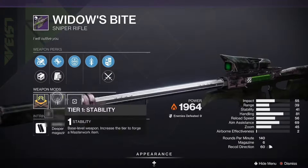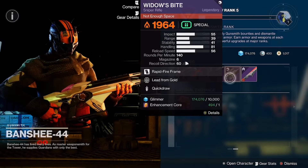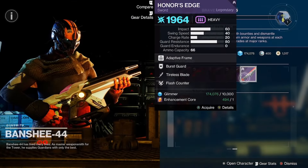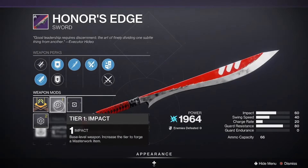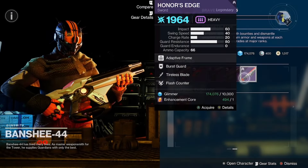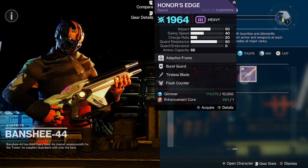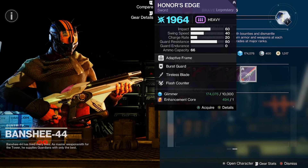We got Widow's Bite with Quick Draw and Lead from Gold, coming in with a stability masterwork — a good roll for this particular sniper rifle. Very good roll as well on Honor's Edge with Flash Counter and Tireless Blade, coming in with an impact masterwork. Good roll here for the Honor's Edge.